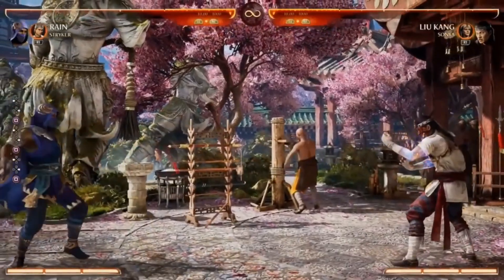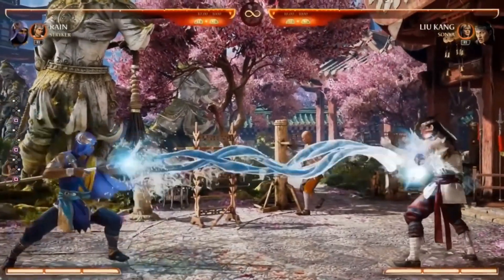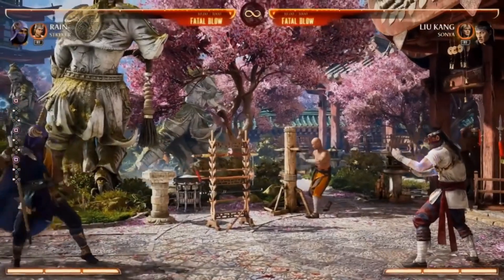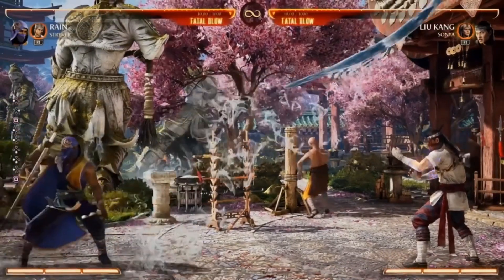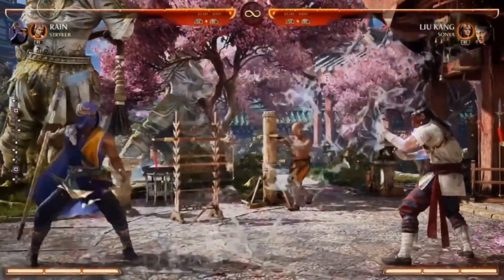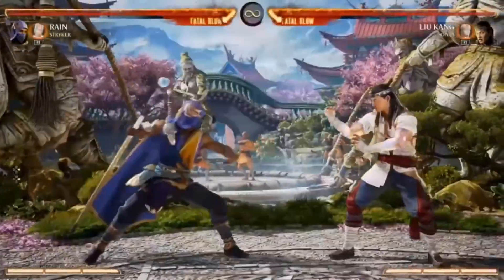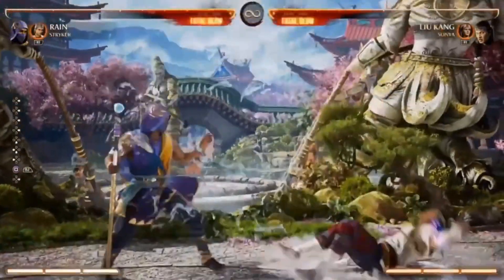When you have a projectile that takes up that much space, the opponent is going to try to jump over it — and that's not going to be very effective because he has an anti-air version. The EX of the anti-air actually allows him to pop the opponent up for combos.